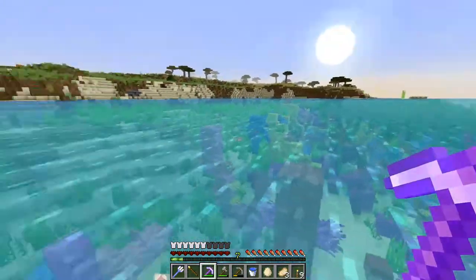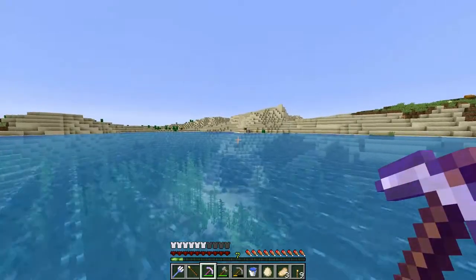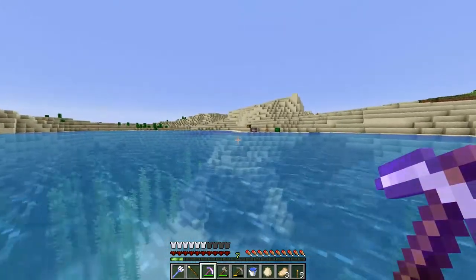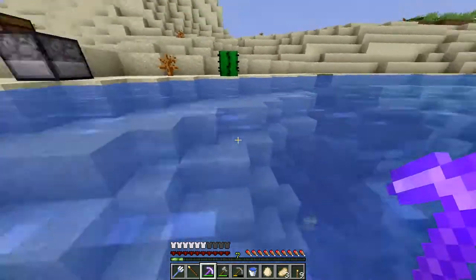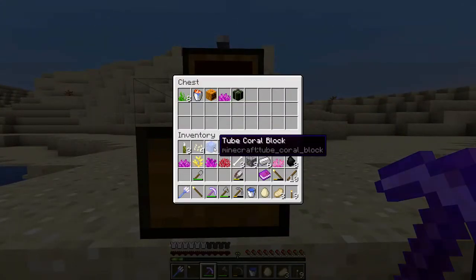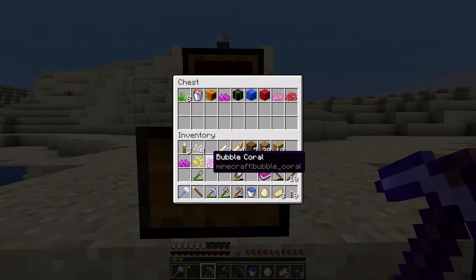It's sunset — let's run over here and put these things away. I hadn't quite expected sunset to creep up on me as quickly as that while I was faffing around in the ocean. Tube coral block, fire coral block, brain coral — oh, I didn't want that. Fire coral fan, bubble coral, horn coral, bubble coral fan — and the sea pickles.